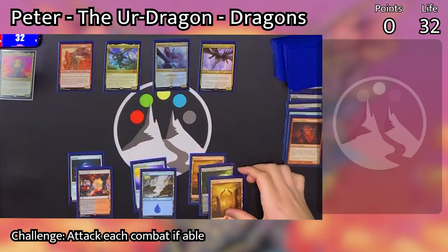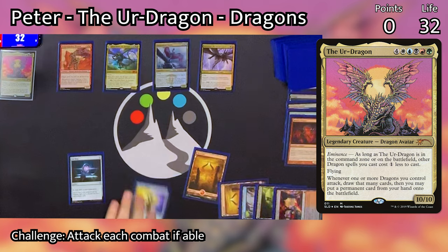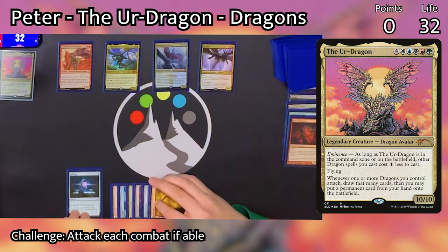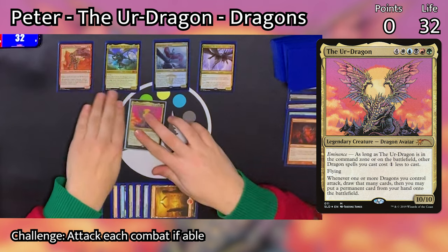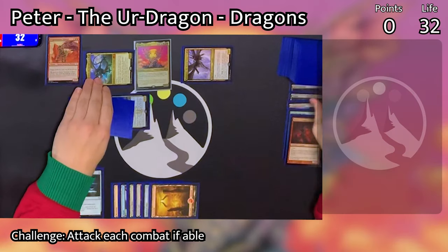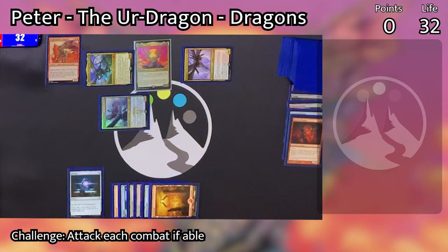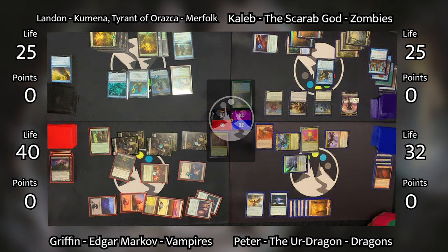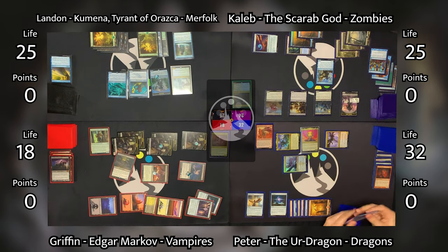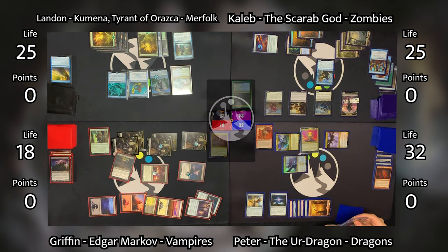Peter taps six mana to cast the Ur-Dragon, which is going to give him a lot of card advantage after he swings his dragons. He goes to combat, swings Nicol Bolas, Ojutai, and Kolaghan at Griffin. That triggers the Ur-Dragon — he draws three cards and puts a permanent from his hand onto the battlefield: a Herald's Horn, choosing dragons. Griffin having nothing to block that flying, he takes all 22 damage. Ojutai then triggers, letting Peter look at the top cards of his library — choosing one for his hand and putting the others on the bottom. This is exactly what I was saying about Peter's flyers; it almost doesn't matter that Griffin has amassed this huge board when Peter can just swing in with three or four huge flyers.